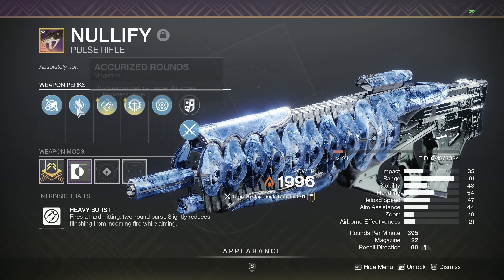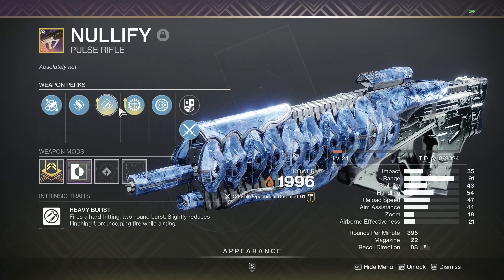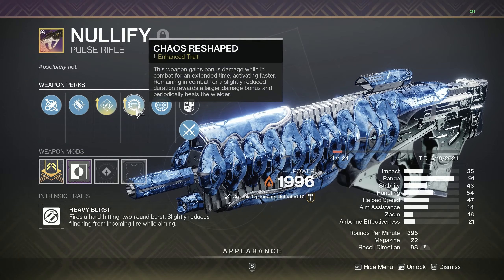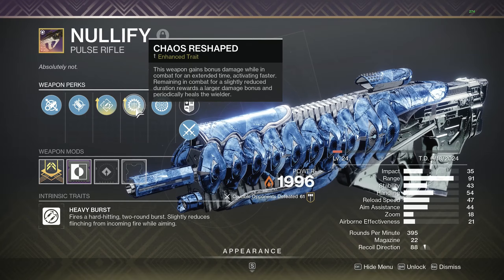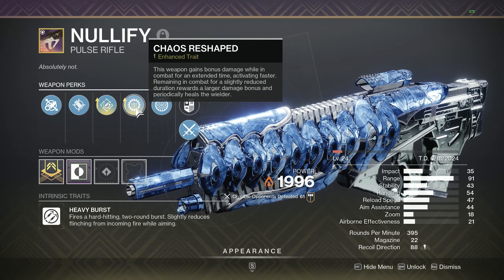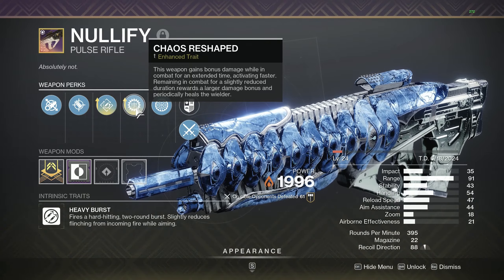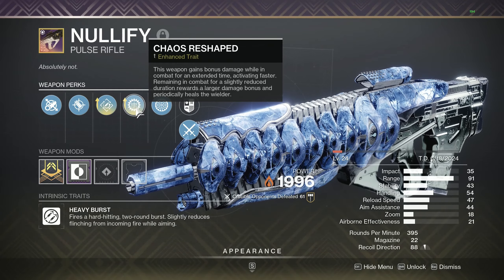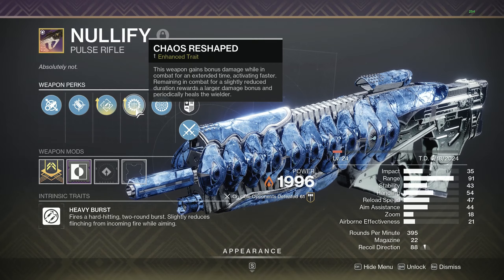The roll that we have here today: Fluted Barrel, Accurized Rounds, Rapid Hit Enhanced, and Chaos Reshape Enhanced. Chaos Reshape is a new perk. What it says is this weapon gains bonus damage while in combat for an extended time, activating faster. Remaining in combat for a slightly reduced duration rewards a larger damage bonus and periodically heals the wielder. It's essentially Frenzy, but better — that's at least my take on it.